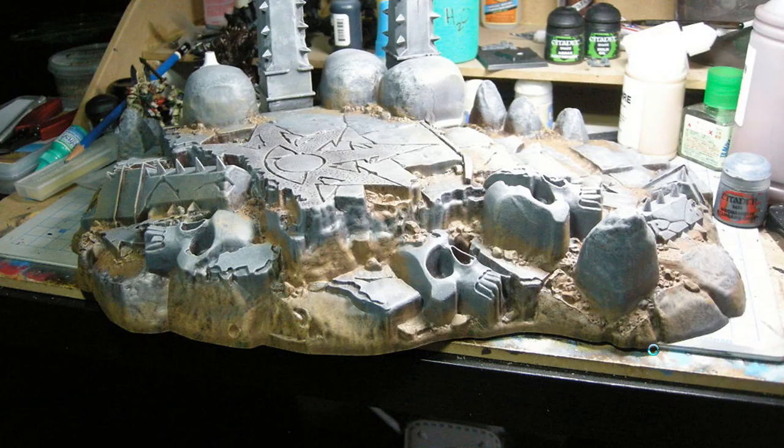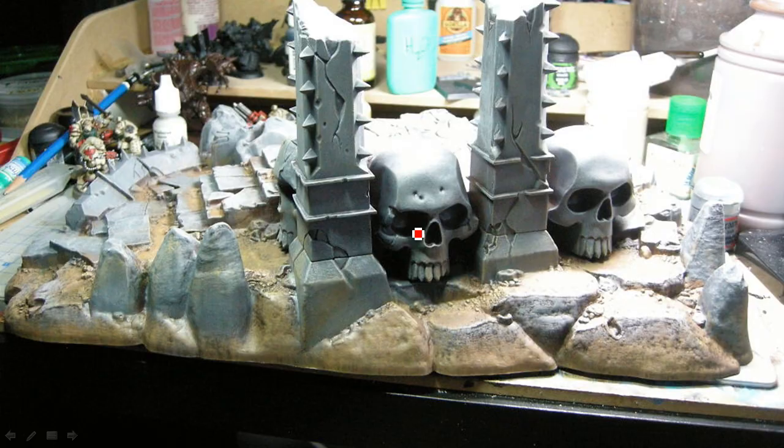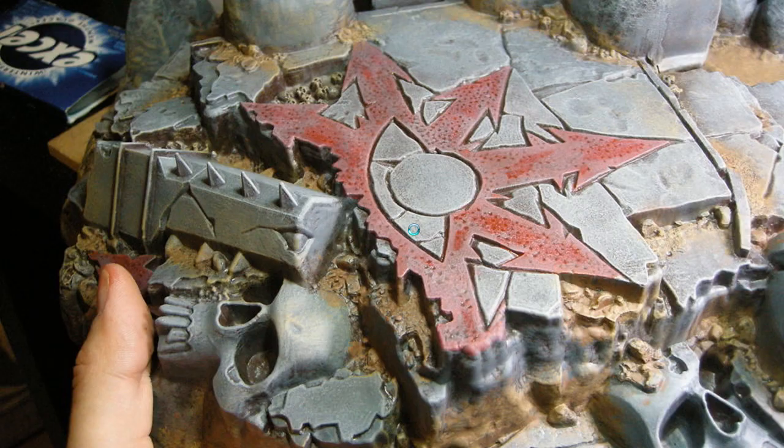At the end, I'm going to be putting some static grass along the bottom just to help it blend in with the rest of the scenery. So you can see the dry brush has gone on there with the lighter brown. It doesn't really matter if you overlap things because it's supposed to be a dirty kind of a look, so any overlap is not a bad thing.